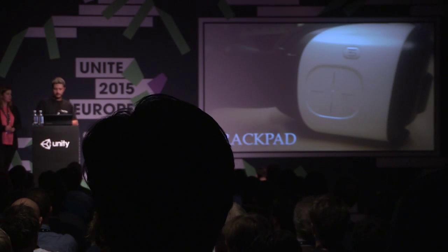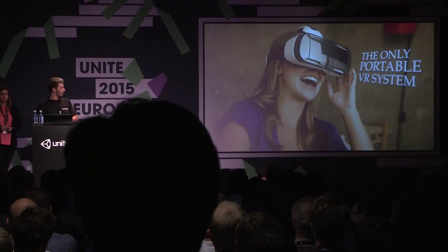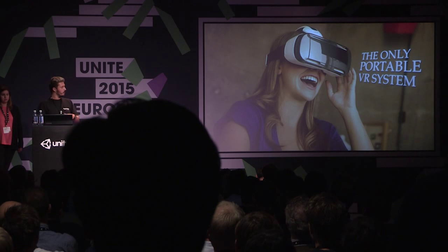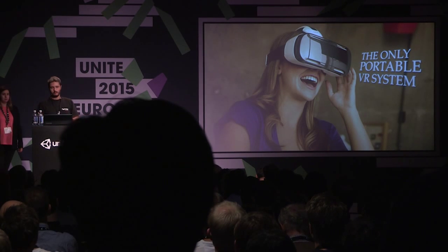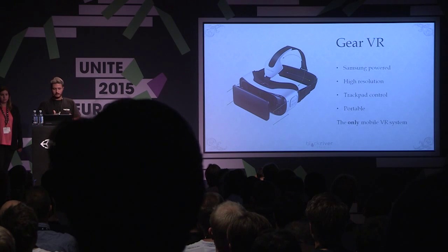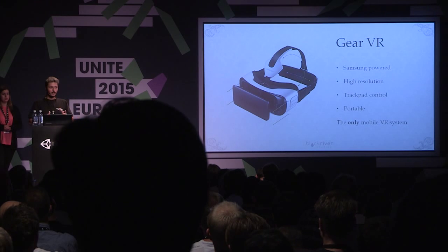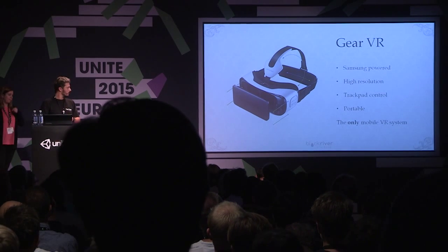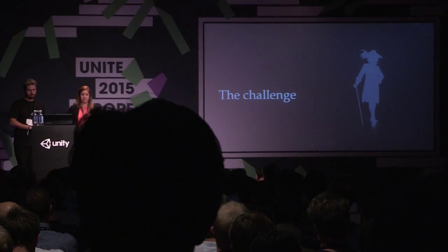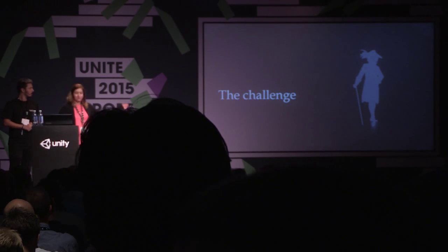We also have a trackpad on the side so you can interact with objects. And the most important thing: you can show your work everywhere, you don't need any cables. So Gear VR is Samsung-powered and you can make really good worlds and show them everywhere.